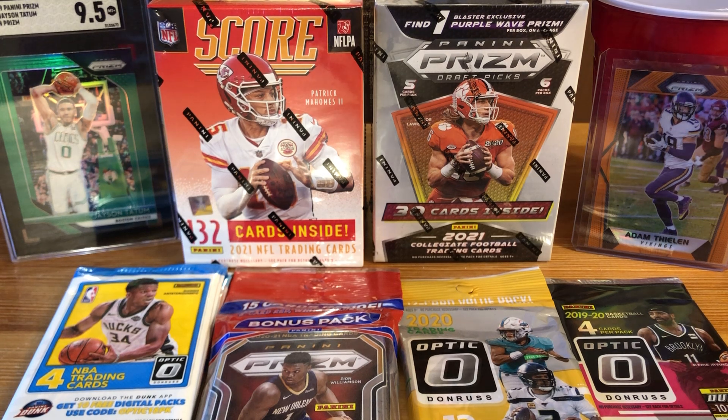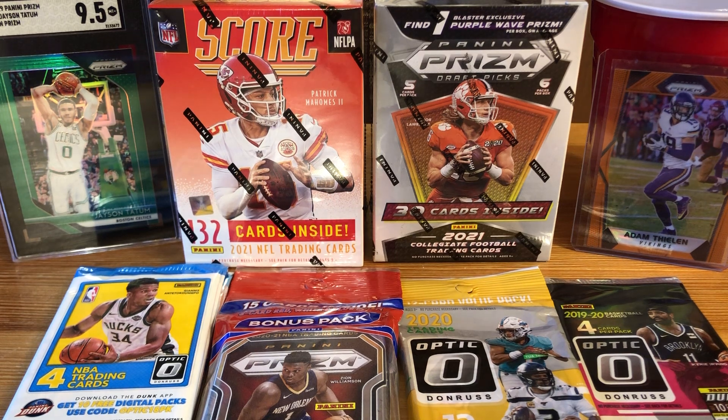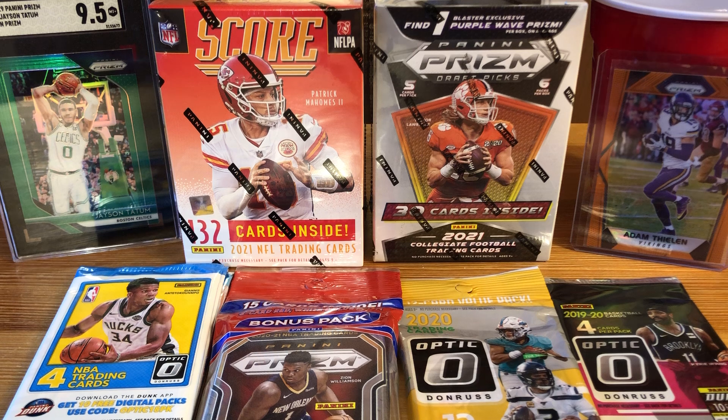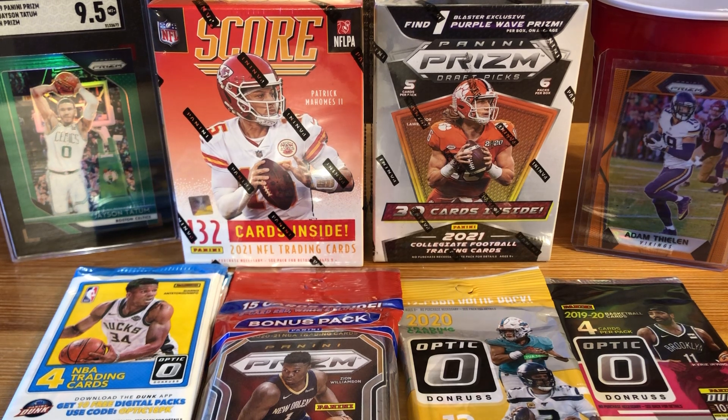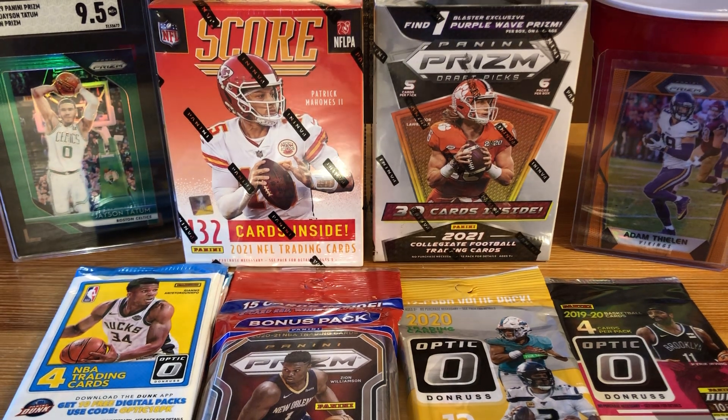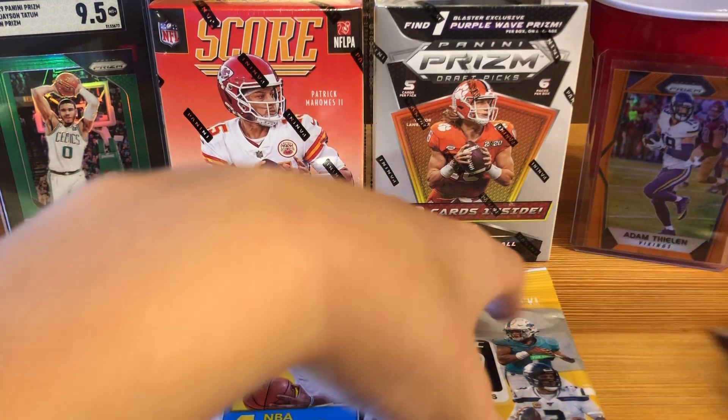Alright, so the pack lineup today: we've got a blaster box of Score football, a blaster box of Prism Draft Picks, three packs of Optic 17-18 — not sure if they're from a blaster, mega box, or hobby — but optic packs are still cool. We've also got a Prism cello, an Optic value pack, and one pack of 19-20 Optic from a blaster.